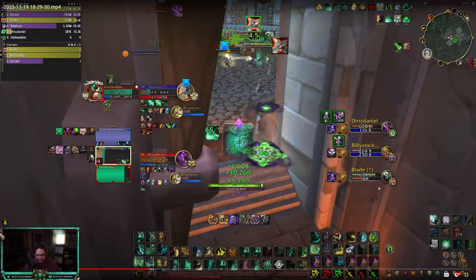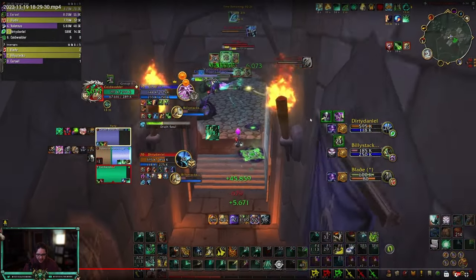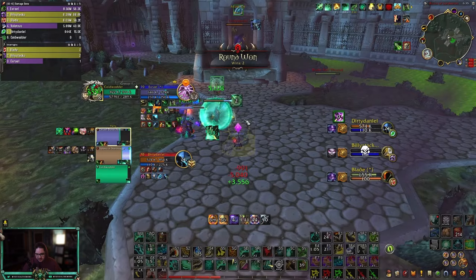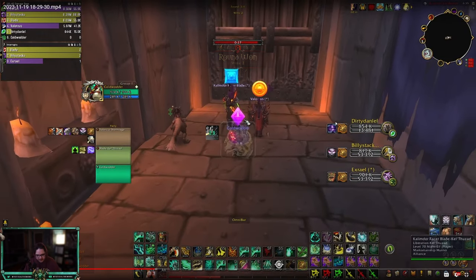This is also why I run Disarm — because this is True Shot again from the Marks Hunter, and if you can shut down burst damage later into the round, it's really important. The Hunter has no kick, no trap, just Hodged and Stormbolted. I wouldn't have freaked out here — just spam heal with Thunder Focus T, you have two charges. What you could have done is get your two-set out with Renewing Mist, then Vivify into an Envelopment Mist. But we overlapped Life Cocoon with Parry — thankfully we got the kill there.